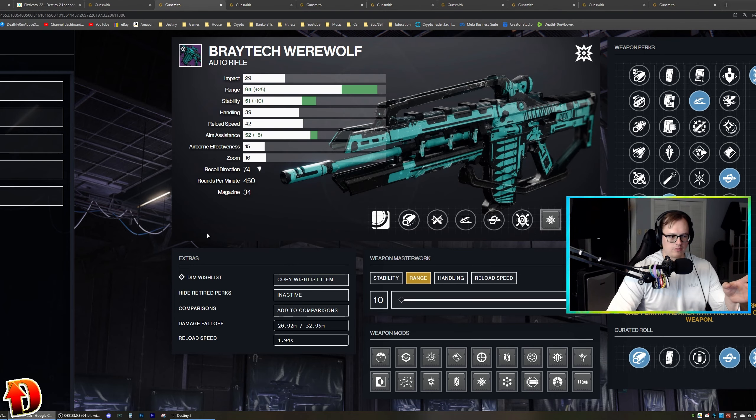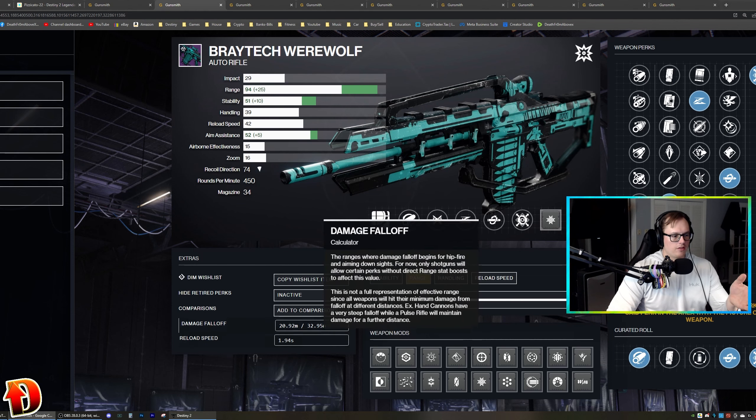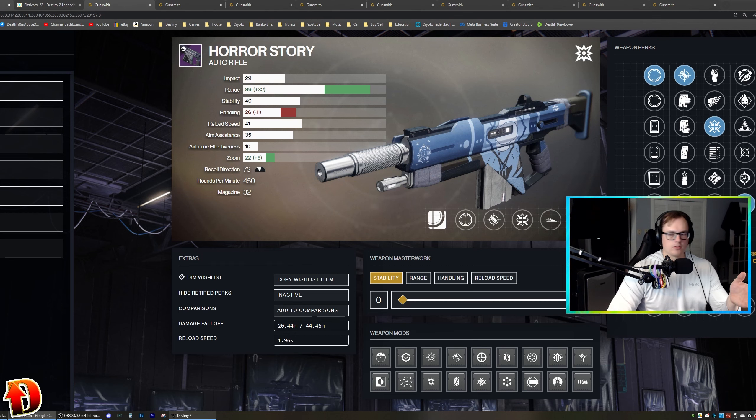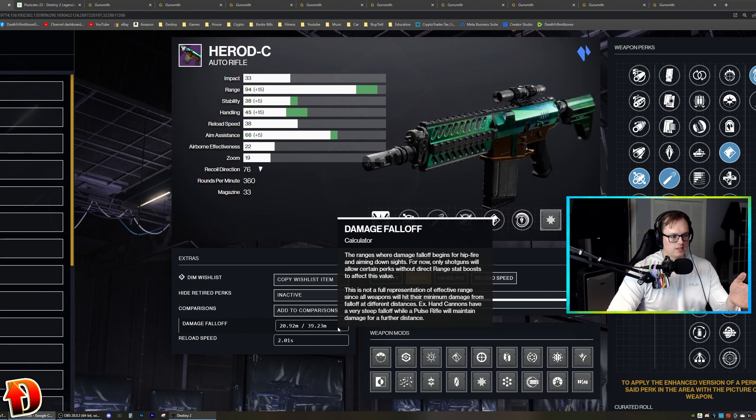Now to put that into perspective — not Horror Story, that one's outside the range too — this is a Braytech Werewolf that I have with max range. 32 and 33 meters is the max range, that's when damage falloff happens for ADS. This one's got seven meters on it.